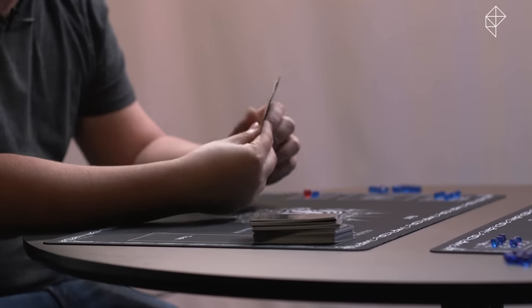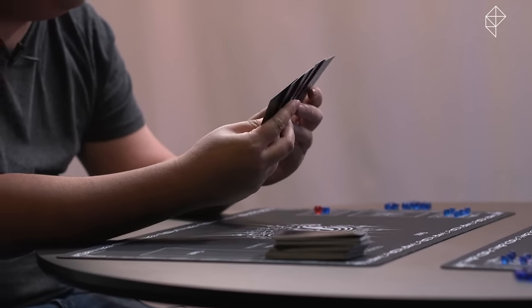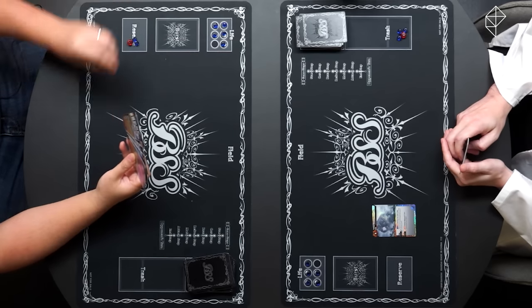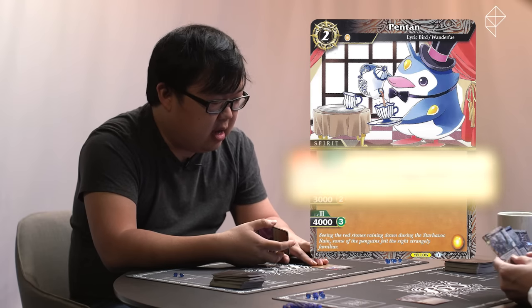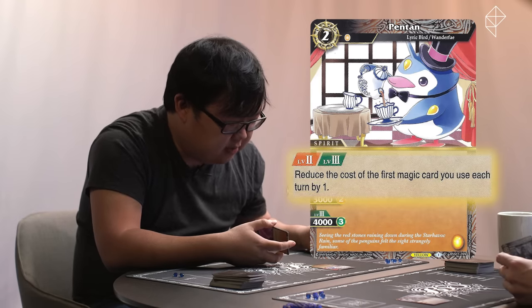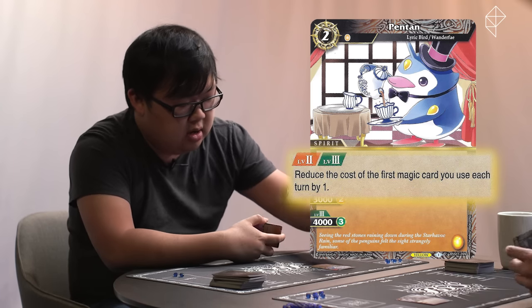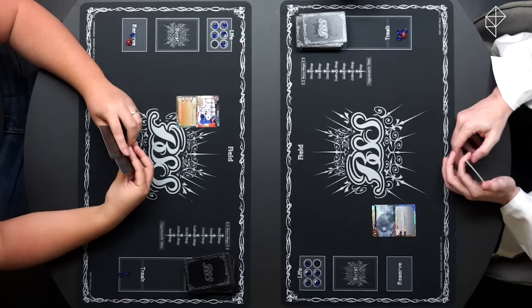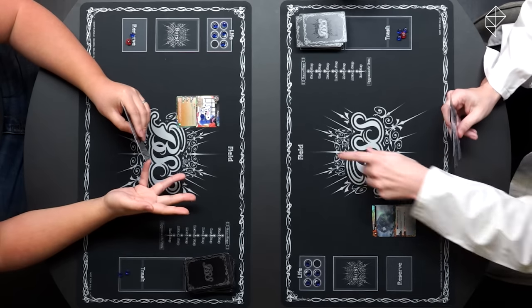Start step, core step, draw step. I'm going to spend two cores to play Penton — a very dear friend of mine, Chrysanthemum gifted me this companion. So I can reduce the cost of the first magic card I use each turn by one if I put it at level two. We'll see if I do that. I'm just going to put it on the field. What was your name again? Commander Scientist Pat. Chief Engineer Pat. Yes, got it.